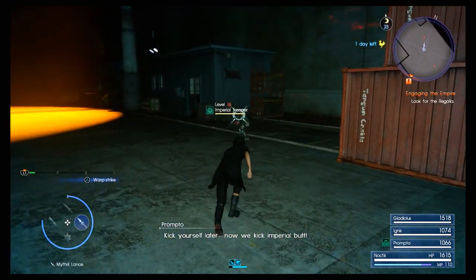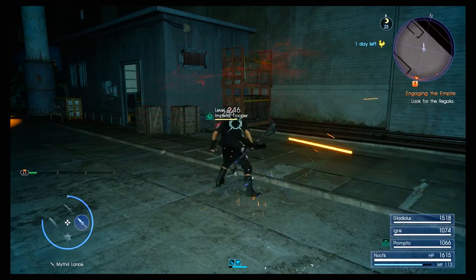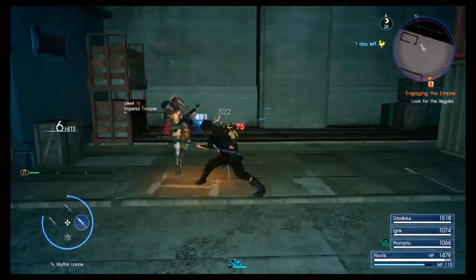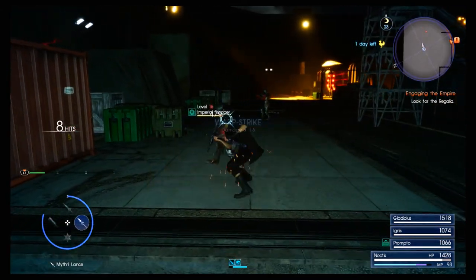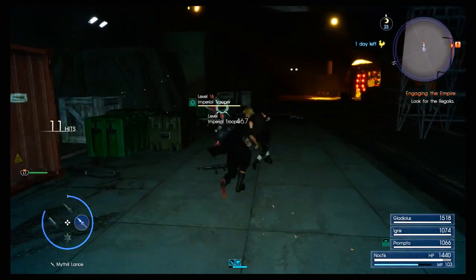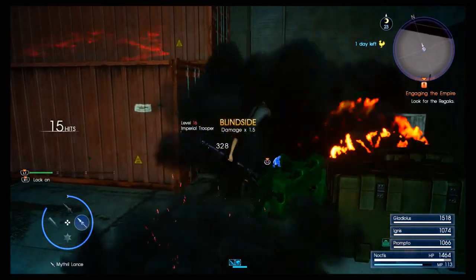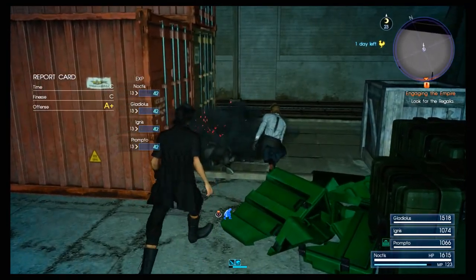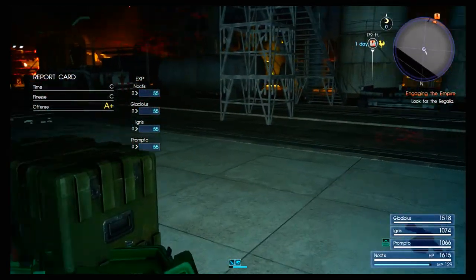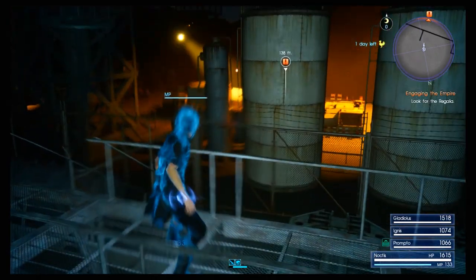Now we kick imperial butt — not just in this spot, all nearby enemies must be eliminated before we can continue. So much for stealth. I was going up there to see if I could do anything but I guess not. Thankfully spears are their weakness, so that's that. That was a fail.